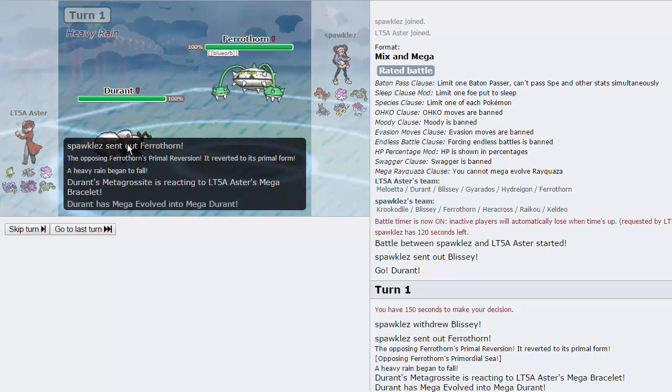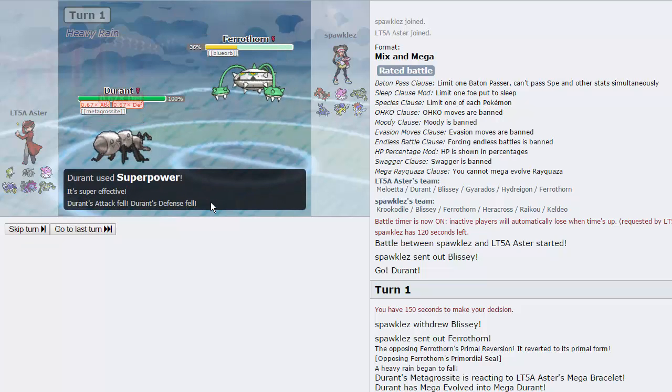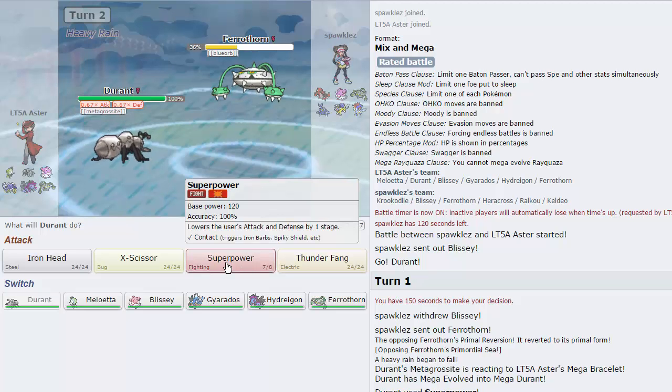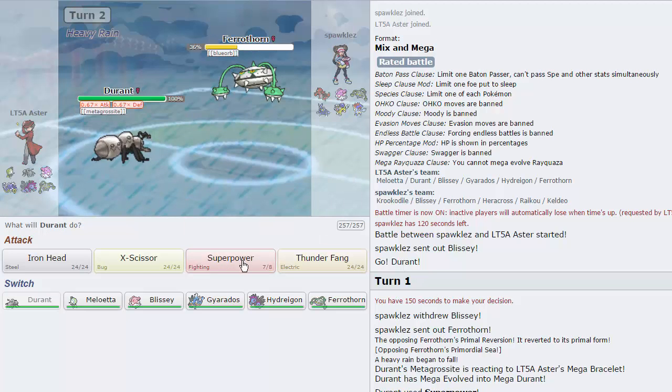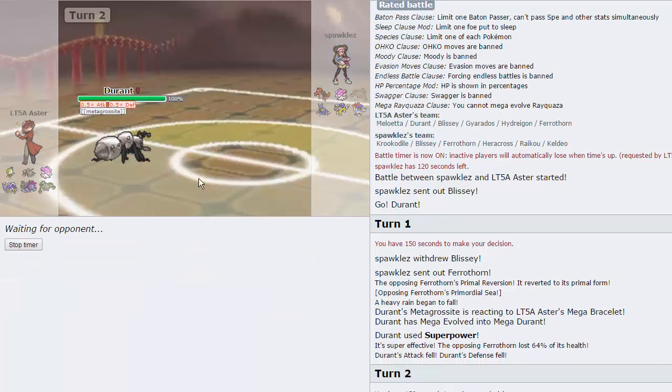He has the Blue Orb. We're going to go for Superpower - almost knocked this thing out. At minus 1, we might be able to actually. 224 attack, that's after the drop. So how much were we originally at? Only 337? Tough Claws boosts Superpower but it doesn't show on the attack stat. I'm just going to Superpower again to prevent this thing from getting up hazards. We're now at minus 2. We took no damage from Iron Barbs ever.